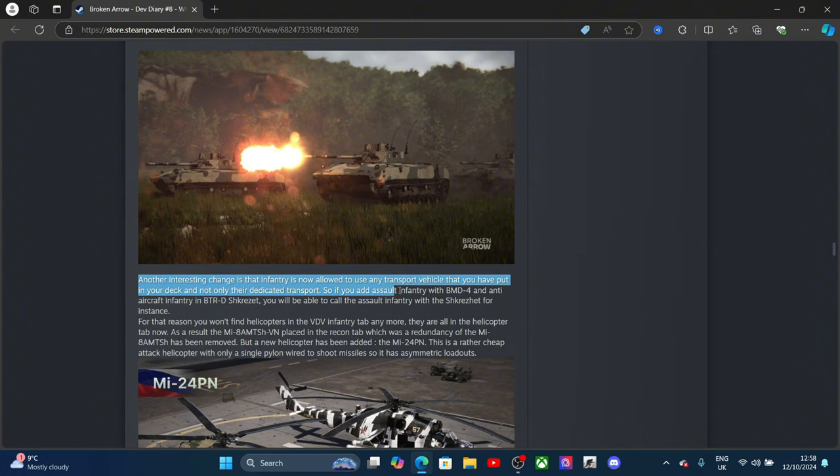Some VDV infantry loadouts have been modified, especially as they're now carrying the laser designator instead of previous equipment. They also have access to the RPG-16 — a small but long-range rocket launcher — good for hit-and-run tactics against lightly armored support units after infiltrating enemy lines.